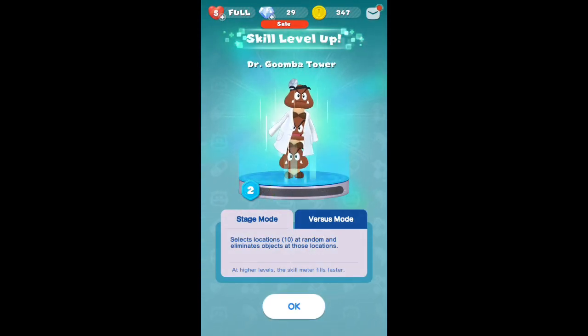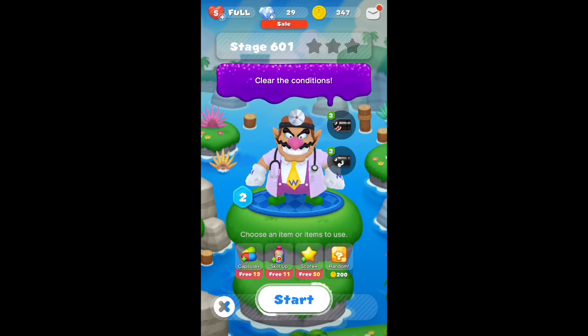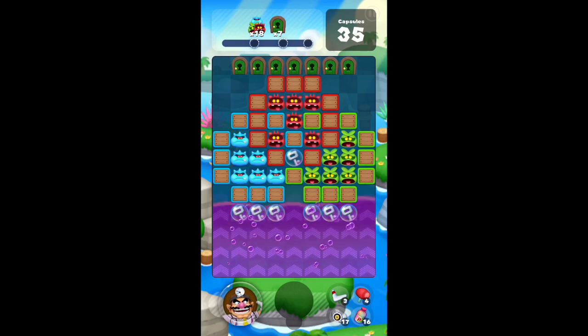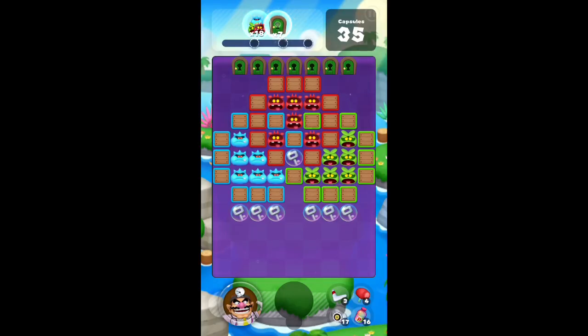If I'm not able to get Dr. Dolphin, hopefully he'll be the character available in the special stage at the end of the world. But I still need to get Dr. Nabbit, and he might not be in the next rotation of available doctors, so I need to start doing openings and hoping to get Nabbit before it's too late.